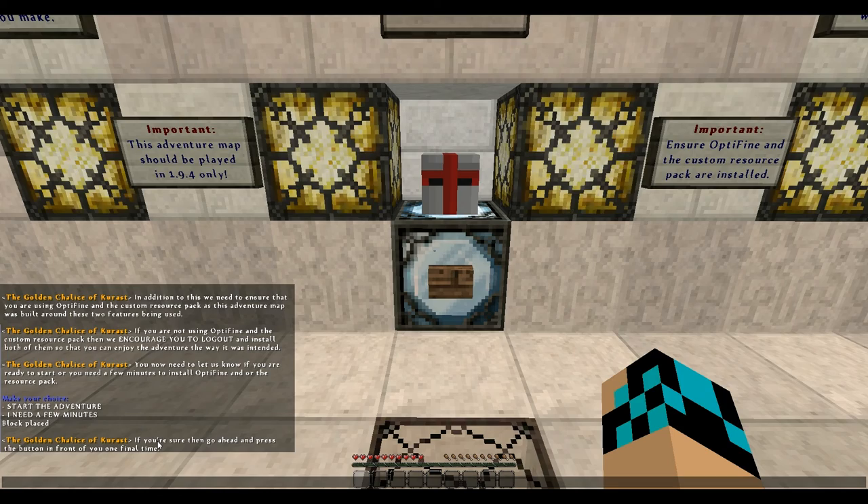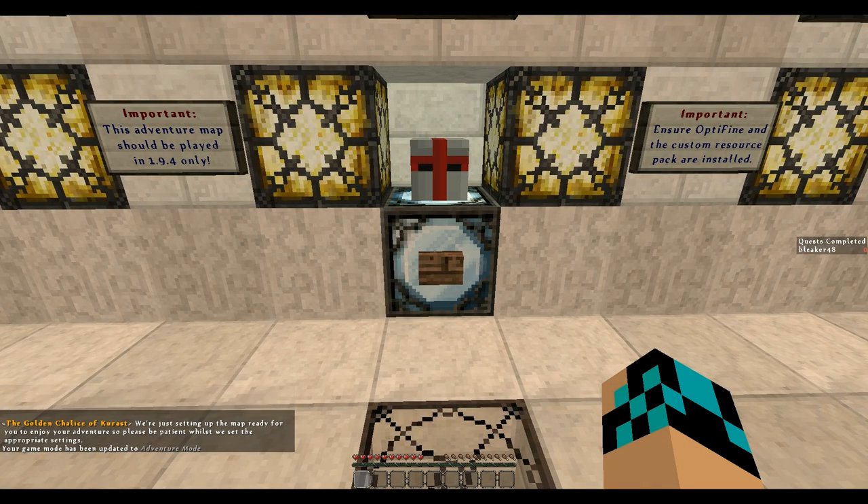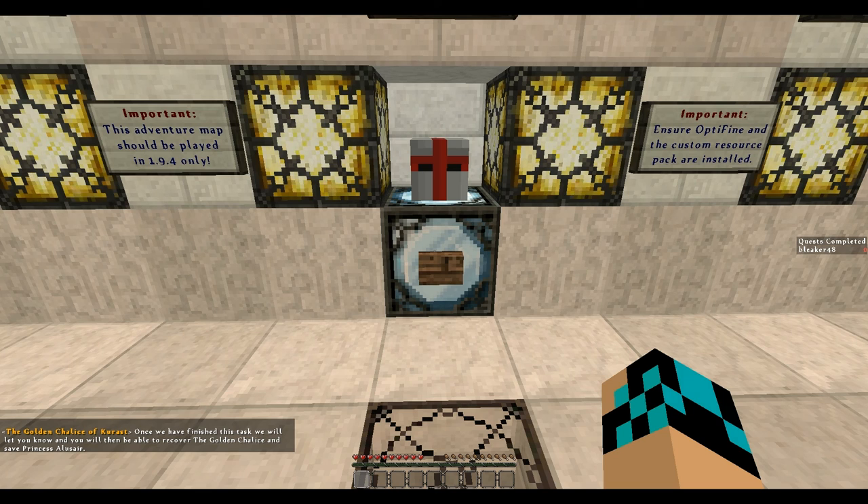A block was placed. Go ahead and press the button one final time. We're setting up the map — ready for you to enjoy your adventure, so please be patient while we set the approximate settings. Once we finish this task, we will let you know and you'll be able to recover the golden chalice and save Princess Al-Alessar.